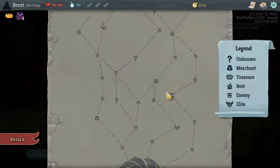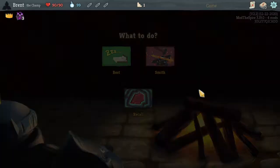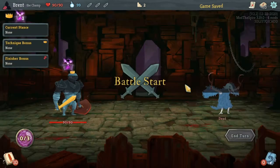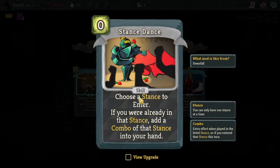I think we're going to go with the four rest, and leave one at the very end so we can feel very prepared. We'll go here first. We will recall the key first. I think we have a late shop, but getting the key now means hopefully we'll be able to break it on one of these early rests. A stance stance is really good - it kind of works with almost any of the other cards in a stance. Add a combo of that stance into your hand.